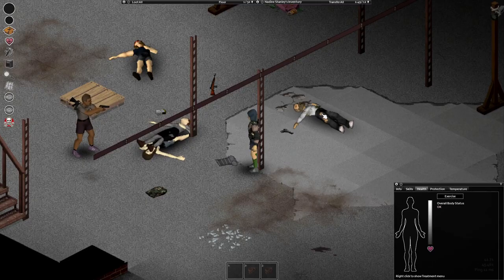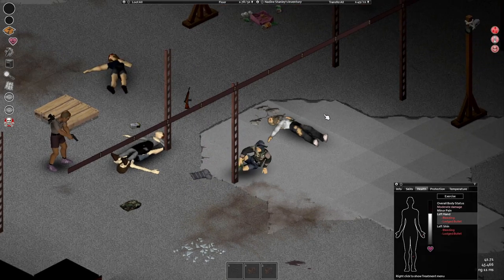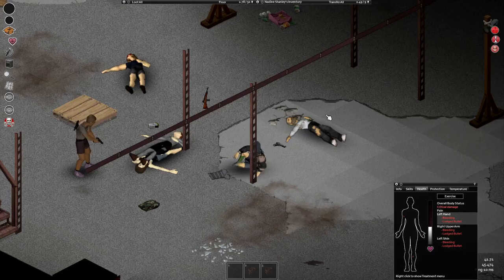Armor helps. Bulletproof vests will protect you, and also with level 10 tailoring your leather strip patches can add 10% bullet defense, which can be stacked and protect you a lot. But be careful — body parts with no armor can still get shot, so cover up as much as possible.